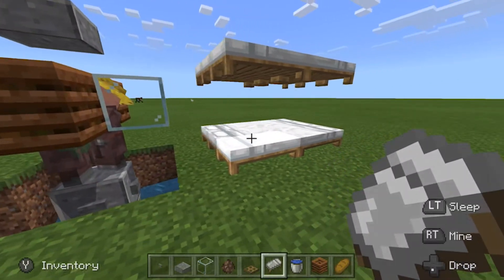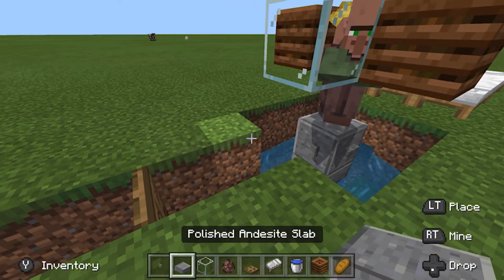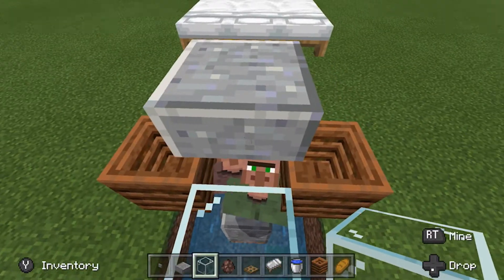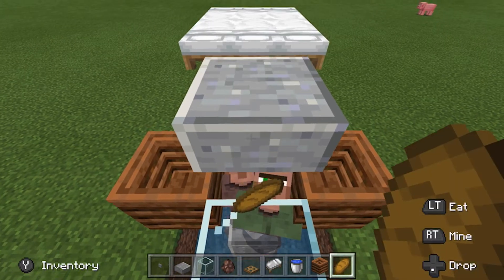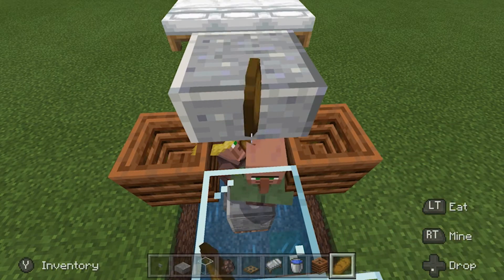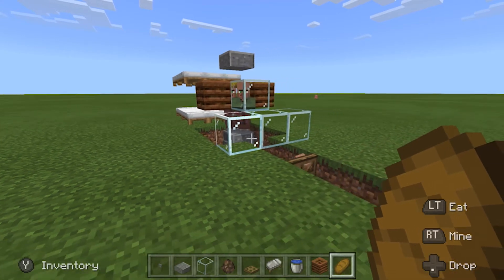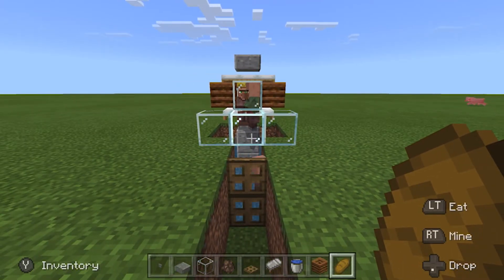Once we've done that, I'm going to clear out the glass just so it looks a little bit neater, and then you can surround this however you like — build around it, make a building around it, it's up to you. I'm going to put a couple of blocks of glass here just so I can get up to the villagers. What I'm going to do now is just grab my bread and throw it through the hole. You have to get your aim pretty spot on, but if you take a little step back and just aim it at them, you should see it goes straight through and they start picking up the bread. And now it's just a case of waiting for them to breed. It can take a couple of minutes, but we just need to wait — simple as that.